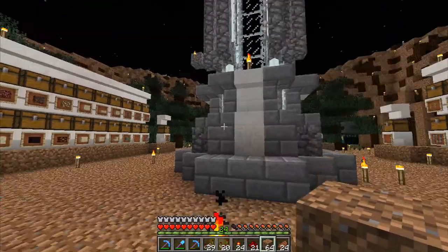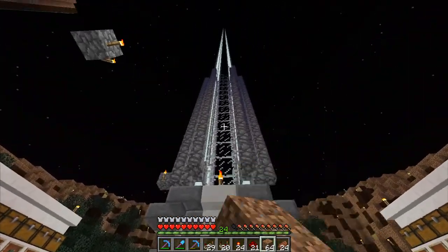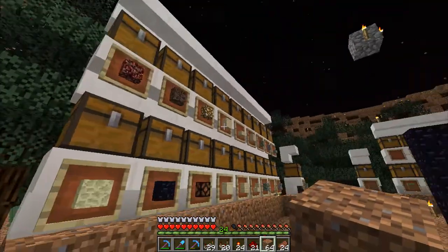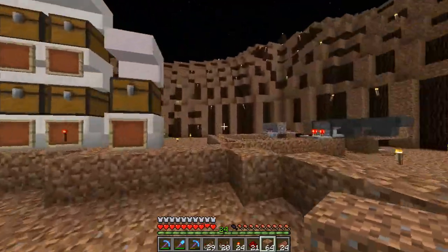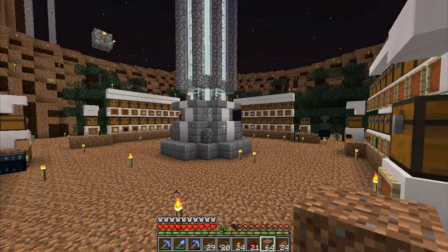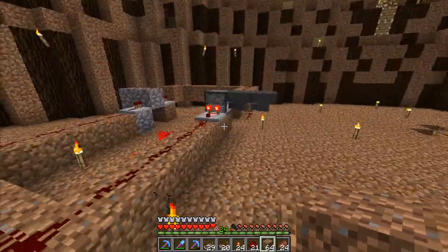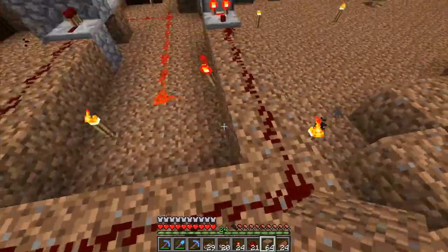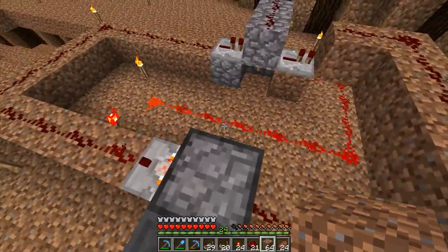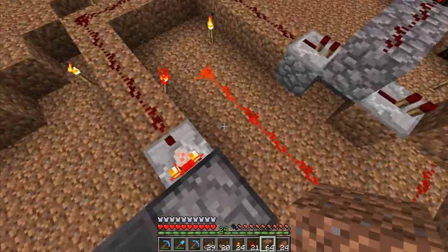The item elevator is going to be at the center — the center beam will be the item elevator — so we'll actually be able to see the items heading up through that glass. Items will come floating up the elevator and then somewhere at the top it's going to branch out and get introduced into the sorting system. That's kind of the master plan. It's going to be an ongoing thing — I won't be able to complete it in a couple of episodes. I'll try to compact this off screen and then bring you guys back.